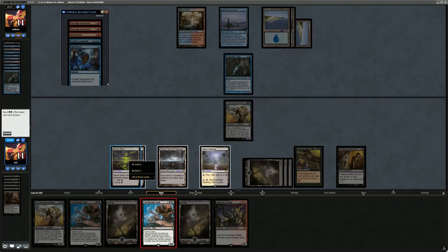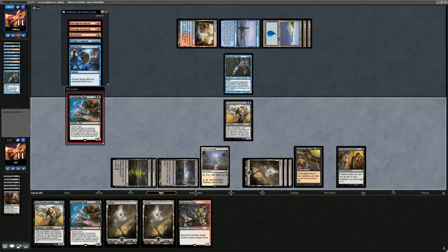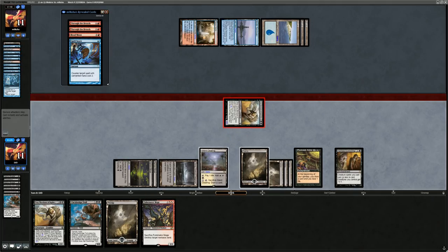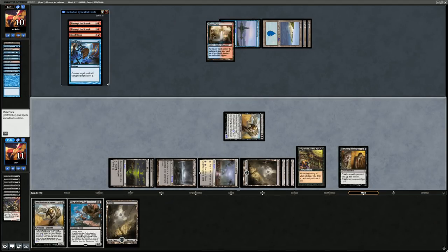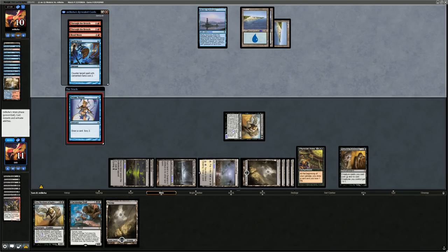Play the Troll — guessing it'll get Cryptic'd, and then Fulminator to blow up the Steam Vents. Cryptic returns the Snapcaster to hand. Grey Merchant hits for one, and blow up the land right away. Hopefully that prevents getting comboed next turn and now we can leverage Phyrexian Arena and Grey Merchants to close out the game.